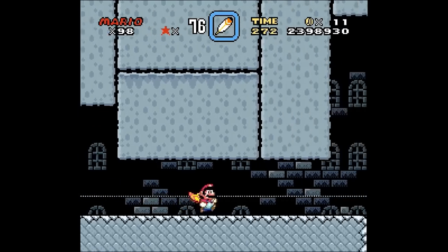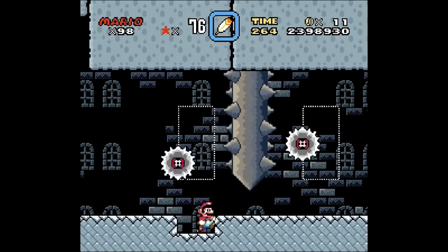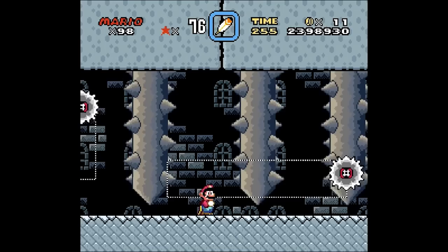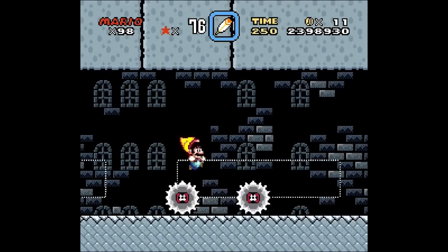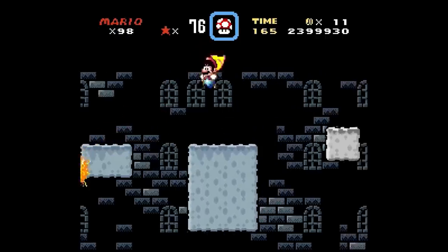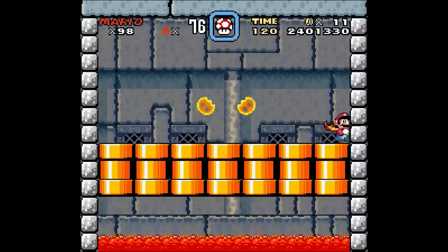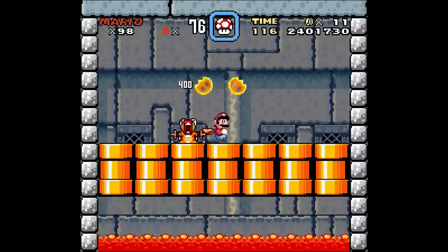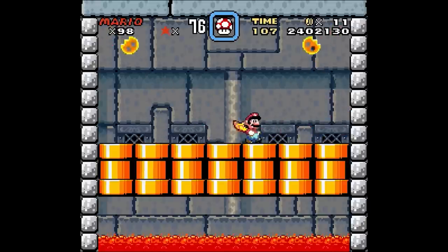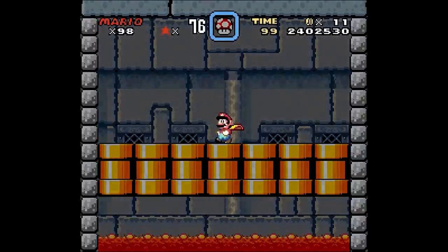If I had to pick one castle level I consider bad, it would have to be Wendy's Castle from World 6, as it's full of annoying enemies that never felt fun to traverse. The first section has grinders and skewers, so you really need to master where and when you can platform, as rushing will surely cause you to die. In the second area there are moving blocks full of lava along with sparkies and hotheads, which just feel tedious. The battle against Wendy is alright, with her appearing out of pipes alongside two copycats where you just need to bonk the real version. This game really has some amazing castle levels and I just wanted to give it some love.